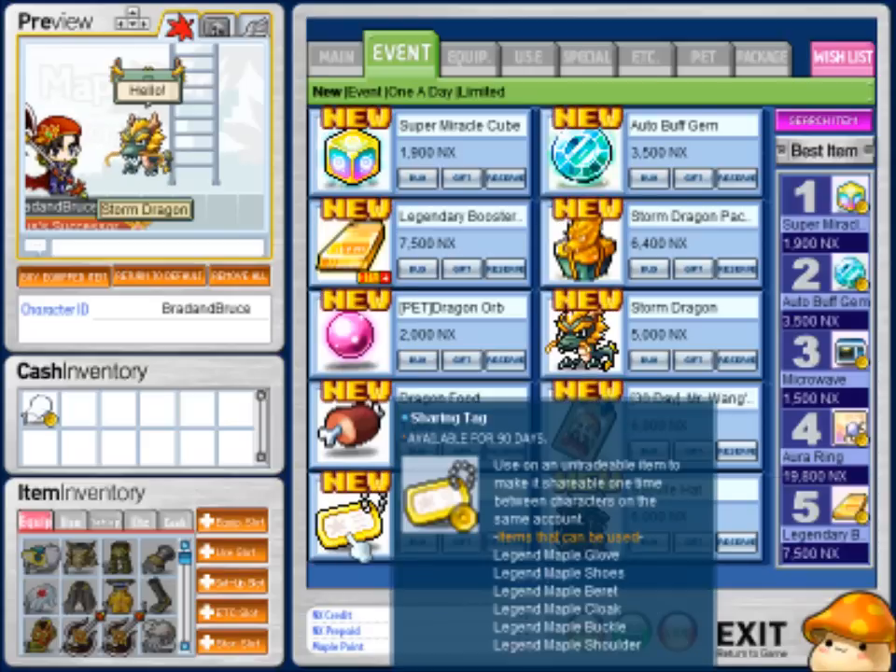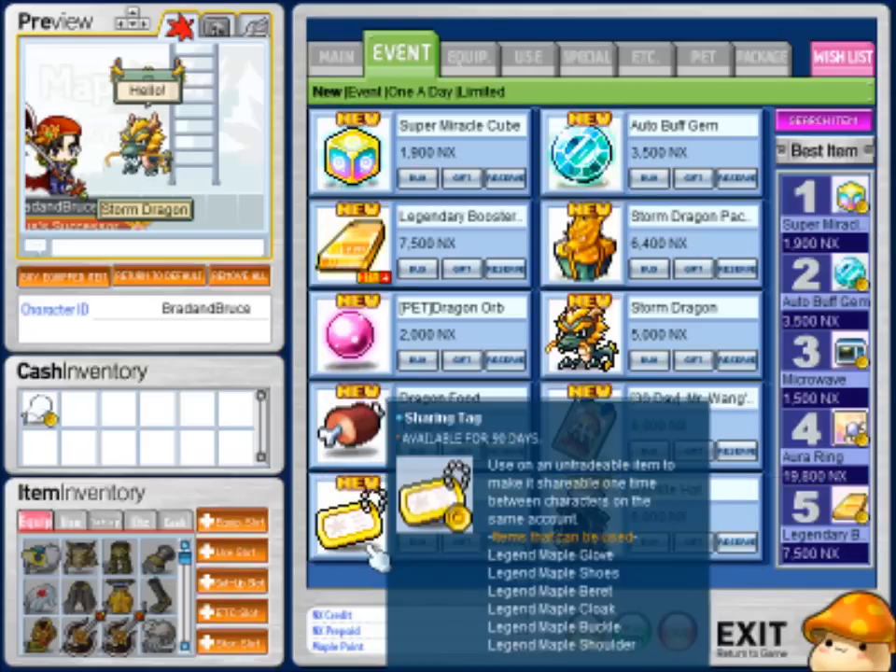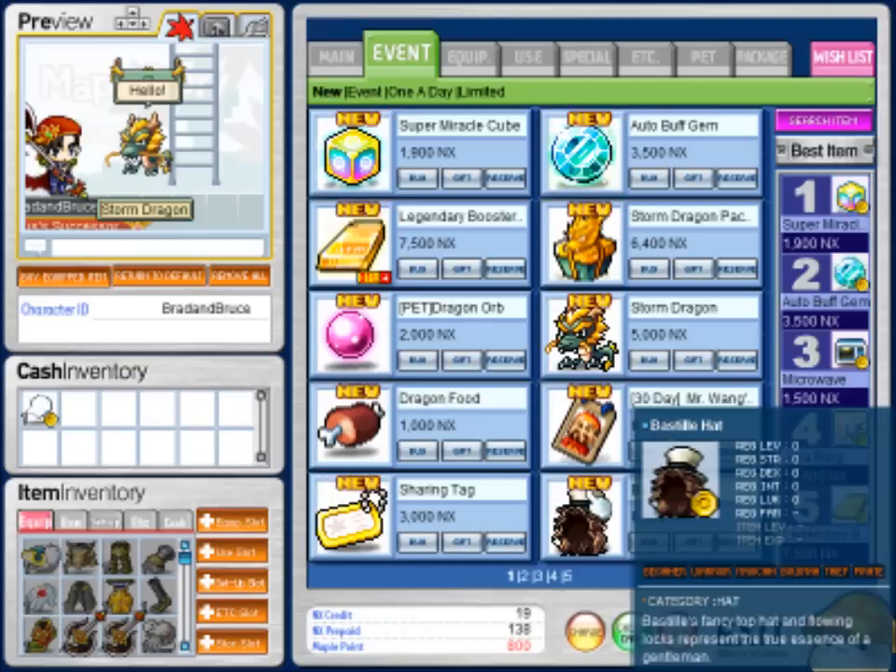Sharing tag — you know those maple items you get from collecting the coins? You can use one of these tags to make them tradable, but they can only be shared between accounts. You can't make them tradable with other people on other accounts.